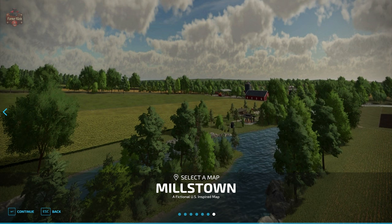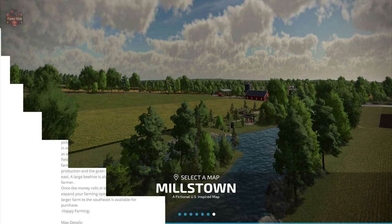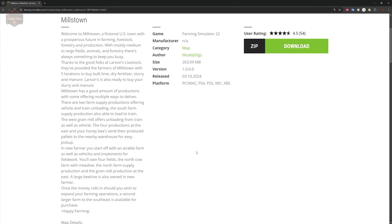The Millstown map can be found at the FarmingSimulator.com website or the in-game downloadable content menu. As of the one-pointer release, this map is available for all platforms. Now before we dive into the description, I want to tell you something — this is a darn nice map. Really, really impressed with this map. It's been a long time since I've said that.